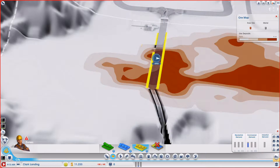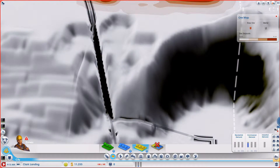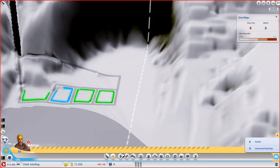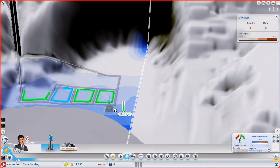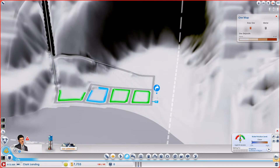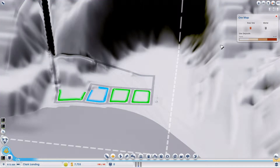We might have to move our water source to the right side. I'm gonna move my water source down here just for the sake of keeping our people healthy. I don't want to draw a road all the way down there just for the water — it's costly and I don't need that much water yet.